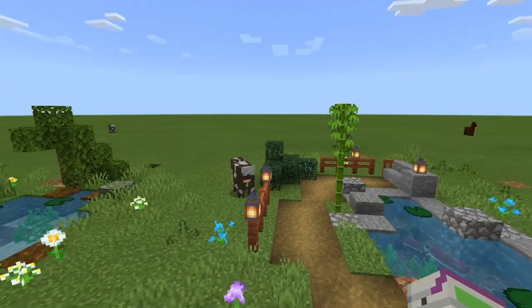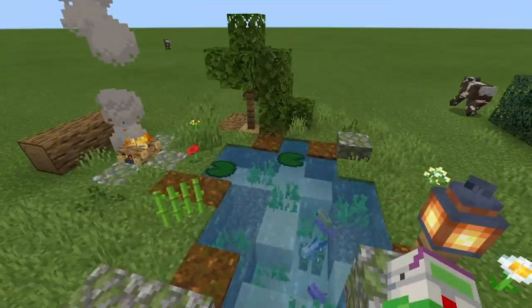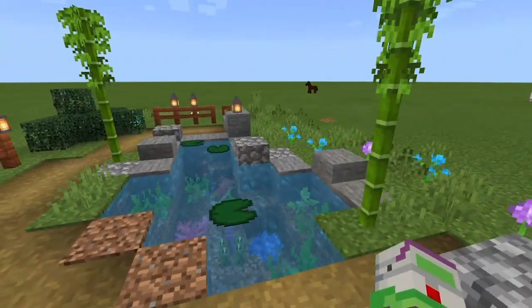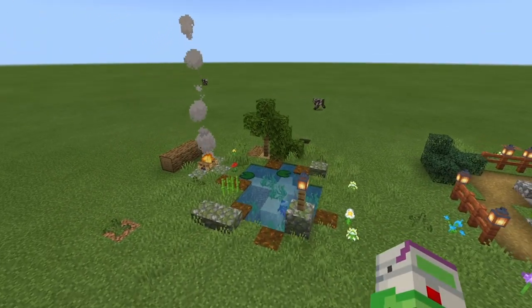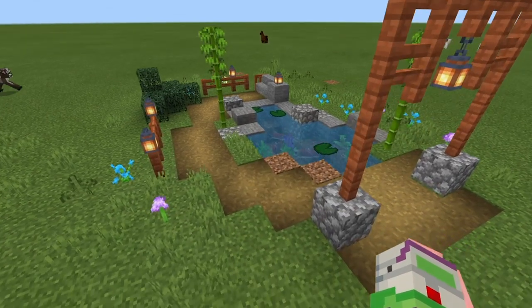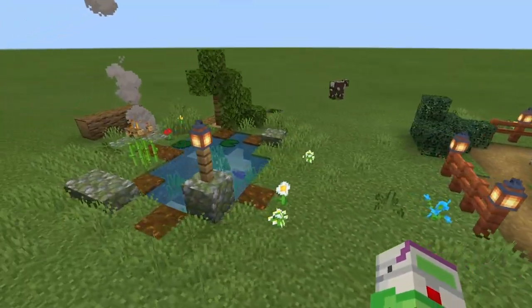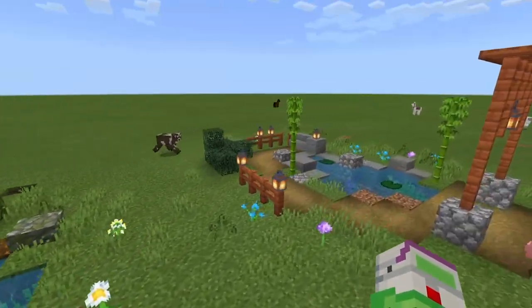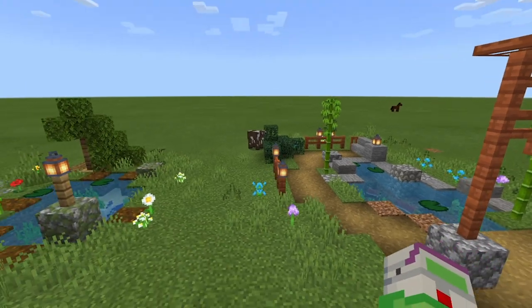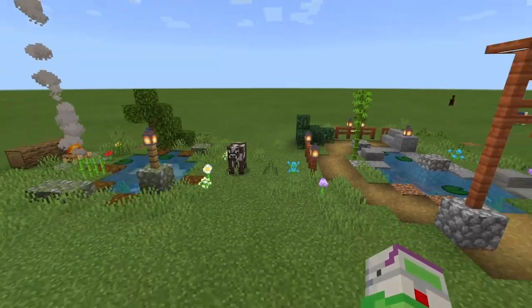So those were the two designs - let me know in the comments which one you prefer, the oak forest pond or the Japanese koi pond. Also let me know what other pond themes I should build - I was thinking maybe a jungle theme or a river one, or even a modern city pond. Definitely let me know your ideas. Feel free to subscribe, leave a like if you enjoyed, and stay tuned for more content. Thanks for watching!